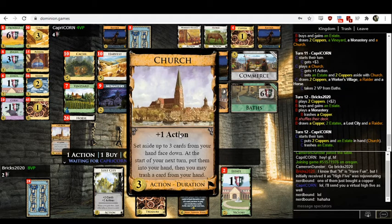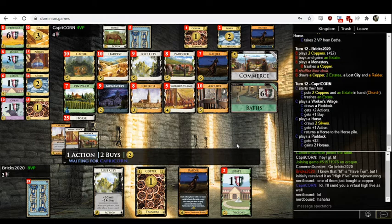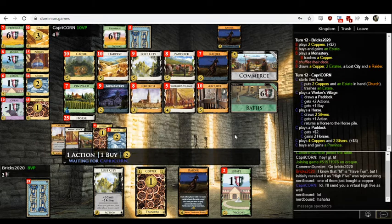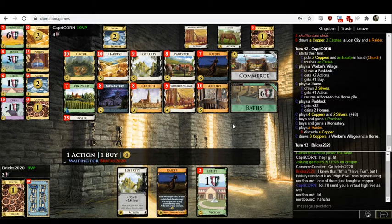Maybe they thought Church was a mandatory trasher, and if they played it they'd be forced to trash a card. It's optional — the Church lets you set aside a card for free, and then you can choose whether to trash or not. For example, on that hand they could have played the Church, set aside a Vineyard — Vineyard's a junk card, not doing anything for your deck except being worth points at the end. That Vineyard is now stuck out of your deck for the next shuffle, so you've got a deck that's slightly cleaner.